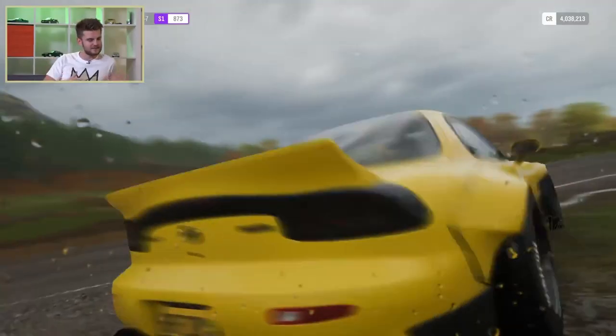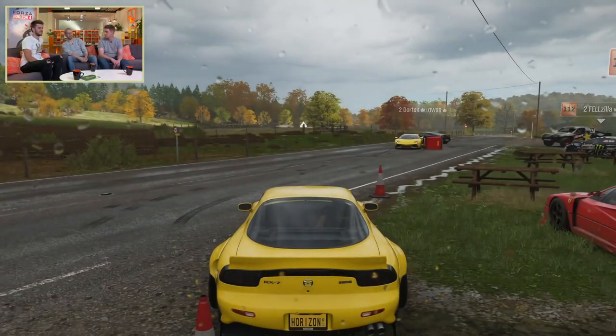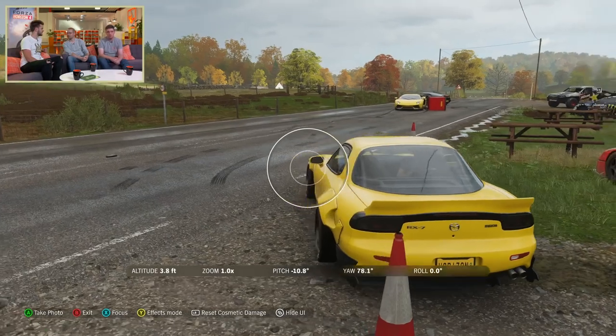With the civilian traffic, which side of the road are they driving on in Horizon 4? So we drive on the left, which is the same as Horizon 3, but you drive wherever you want, really.